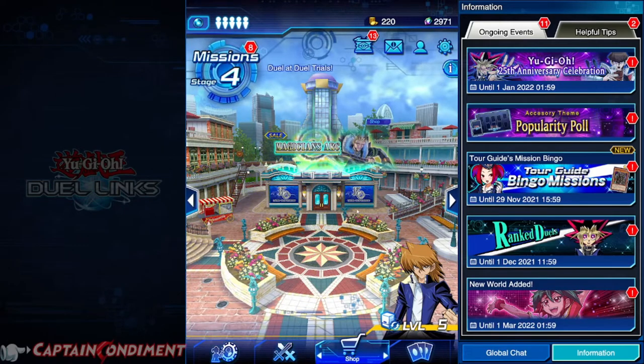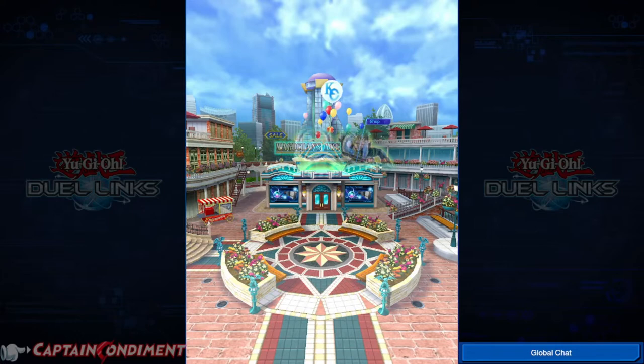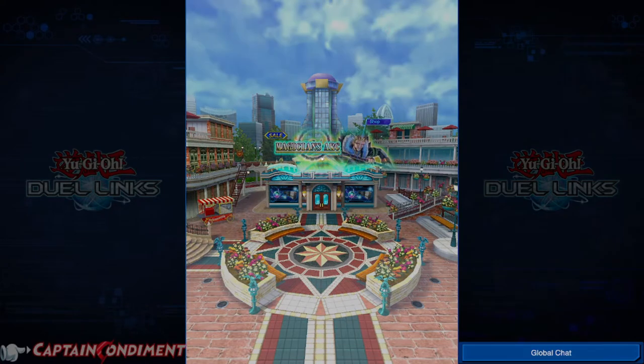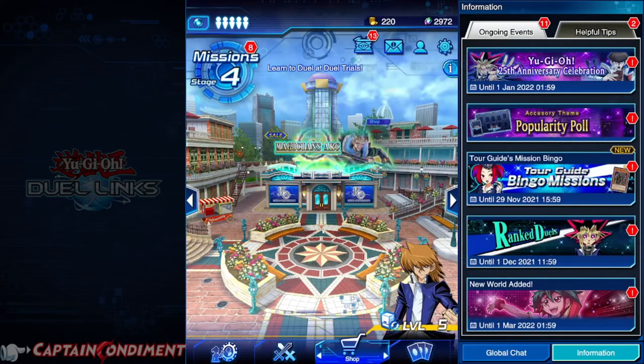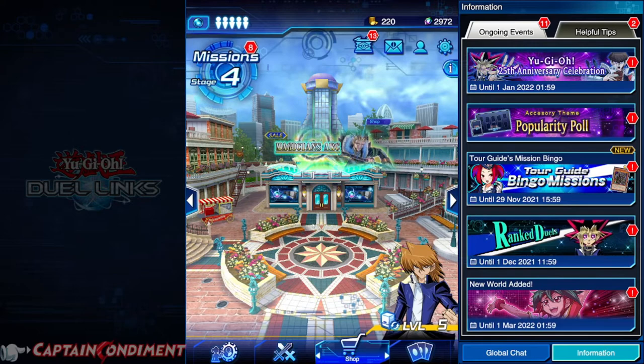As we go across, we've got the shop — sometimes there are NPCs here you can take on and battle — but the interaction zone is right above the roof. We netted ourselves one gem. You might laugh, but these gems add up over time and are very crucial for purchasing packs that you want to buy to build your favourite deck or your meta deck.